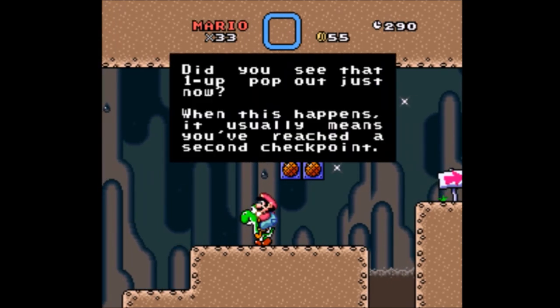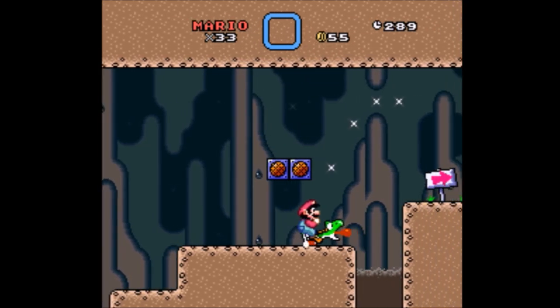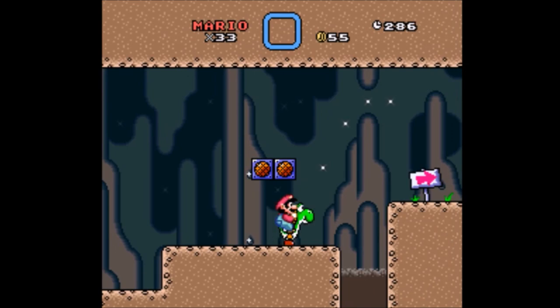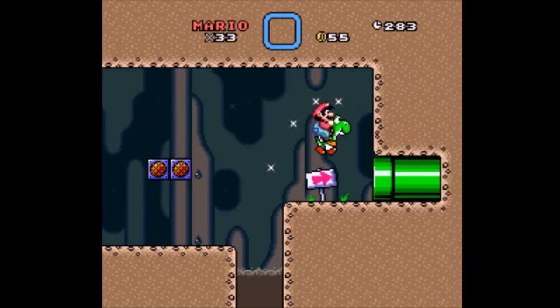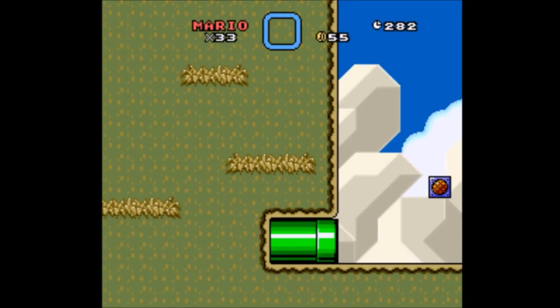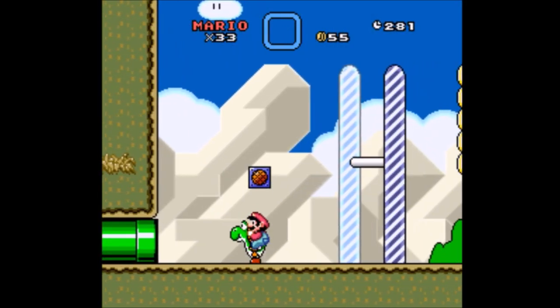It's to teach me about the one-up checkpoints. Because Jump One Half is mostly vanilla as far as I recall. A shortcut will appear near the regular midpoint — jump into the lava to see for yourself. No thanks. I don't think I'll be doing a demo of that today. Tired of playing as Mario all the time? Give Luigi a go. Who plays as Luigi? I wonder if he actually plays any different.